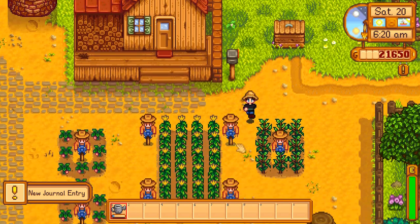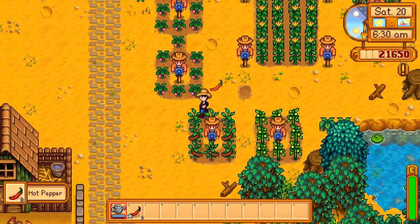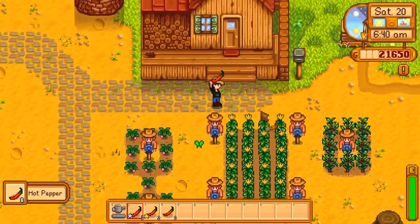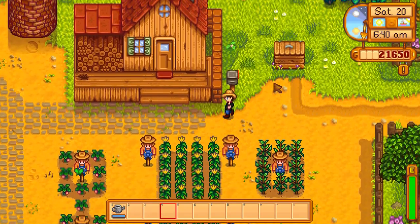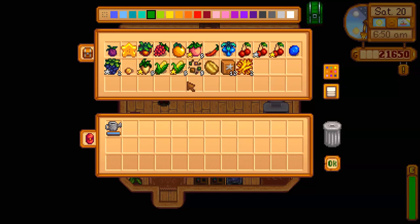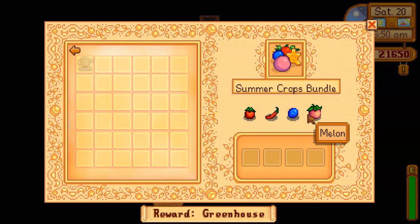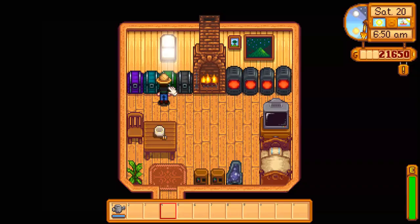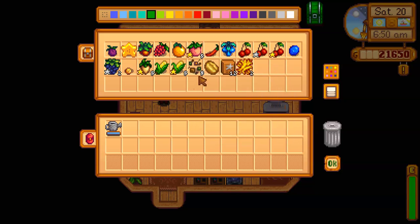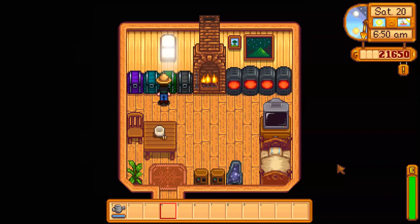We've got a lot of melons on the way. It's pepper time — not pizza time, pepper time. We already got one for the bundle, so let's sell the rest. Let's check our bundle. We have five melons and five corn. For the summer crops bundle, we need a melon, a blueberry, a hot pepper, and a tomato. So we need to save two melons — one for Dimitris, one for the bundle — and we need some tomatoes.